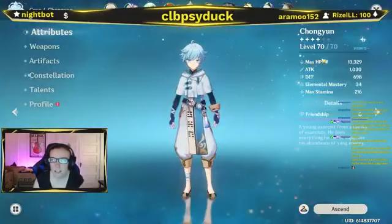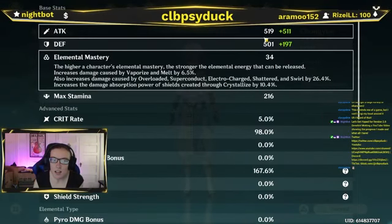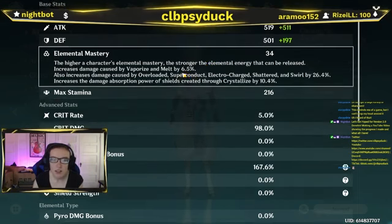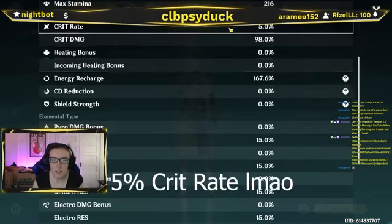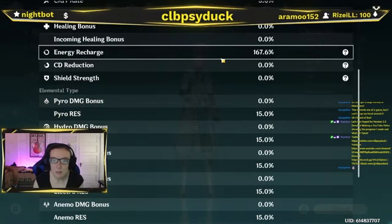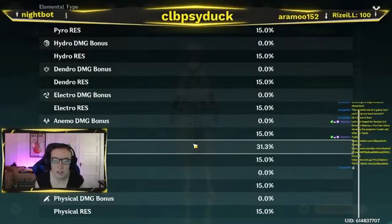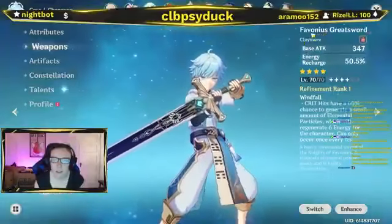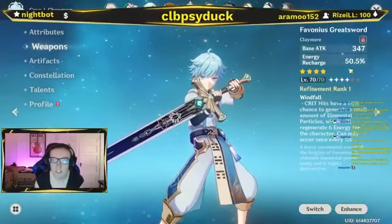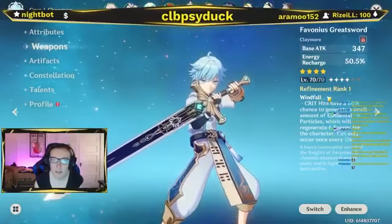Moving on to Chongyun. He's at level 70 out of 70. Max HP is 12,000, 1,000 attack, 600 defense. Elemental mastery 34, crit rate 5%, crit damage 98%, energy recharge 167.6, and cryo damage bonus of 31.3. For his weapon, I have the Favonius Greatsword — base attack 347, energy recharge 50.5 — leveled at 70 out of 70, refinement rank 1.